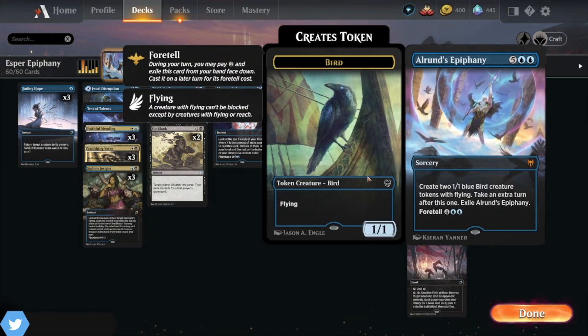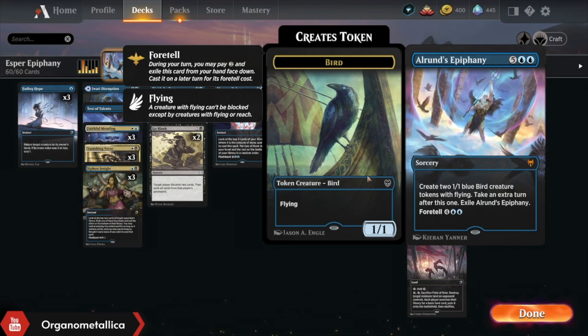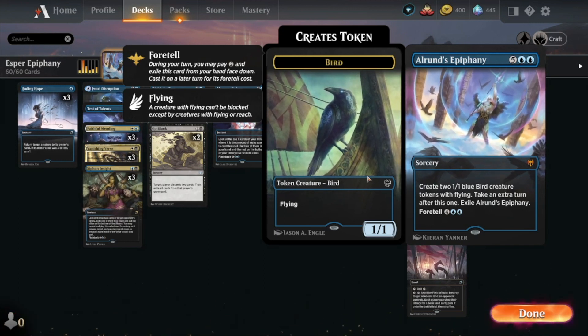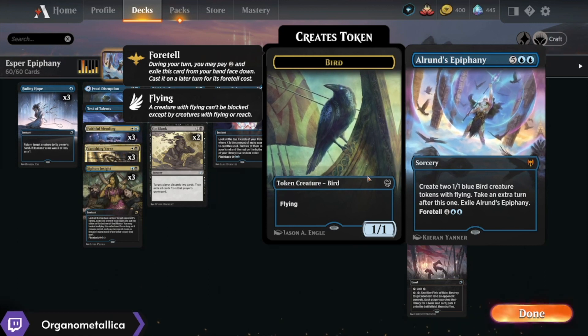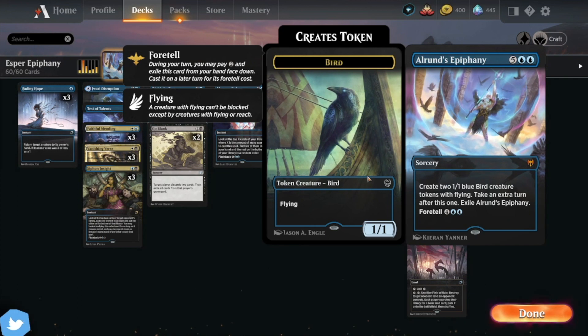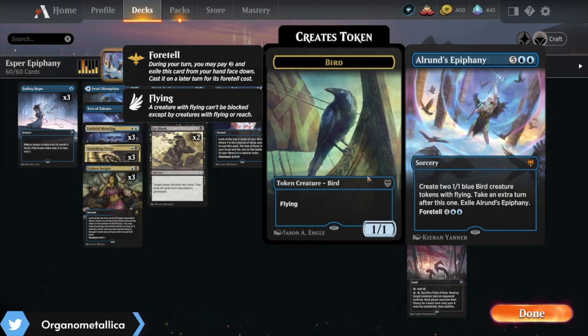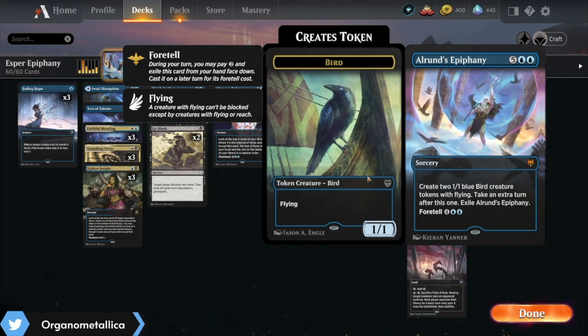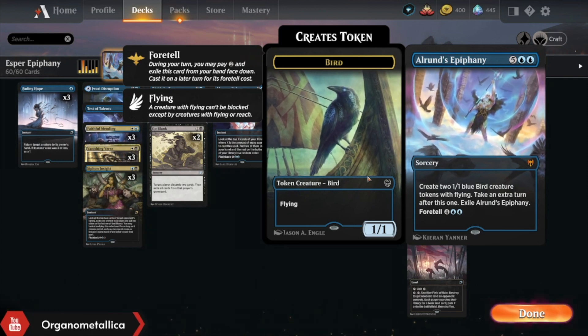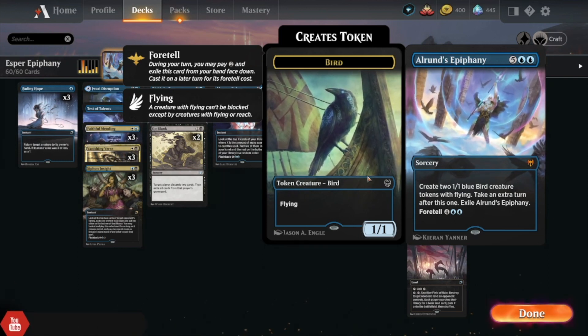Alrund's Epiphany is undoubtedly one of the most powerful cards in this format. I don't necessarily try to avoid playing it just to be a hipster, but the format is increasingly ready for Alrund's Epiphany, and so that's why I'm often hard-pressed to lean on it in control shells, because it becomes a really easy thing for people to play around.